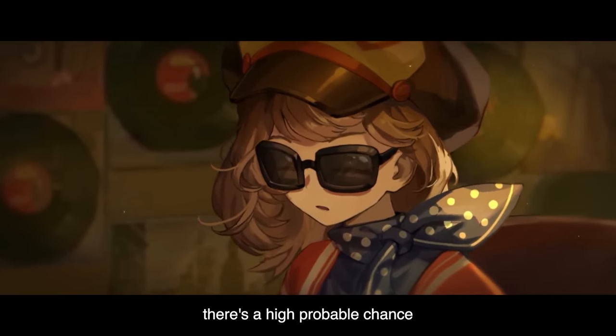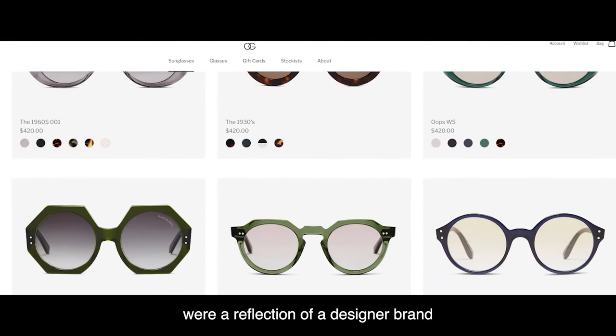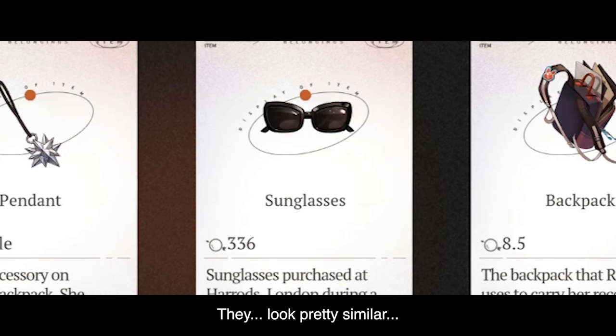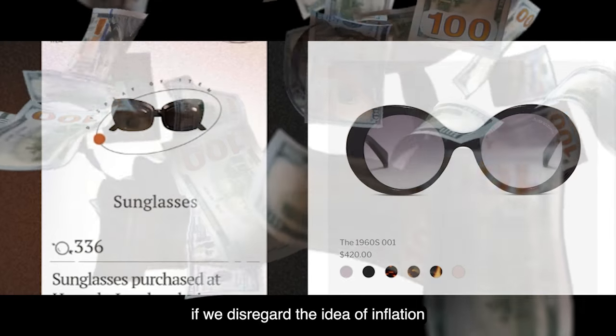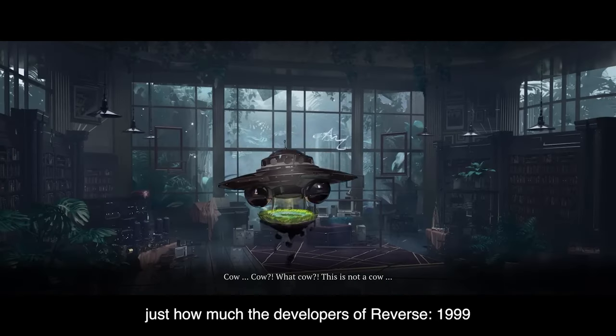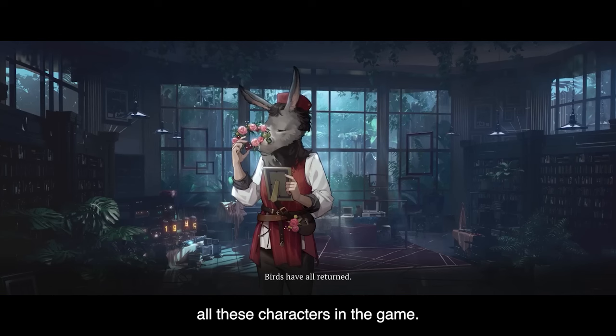In my personal opinion, there's a high probability that Regulus' sunglasses are a reflection of a designer brand called Oliver Goldsmith, because judging from the appearance and pricing, they look pretty similar — though that's if we disregard inflation and currency exchange. From all this, I could really feel just how much the developers of Reverse 1999 cared when designing all these characters.